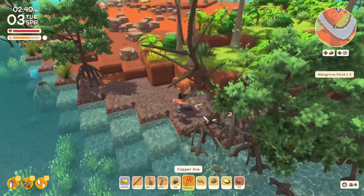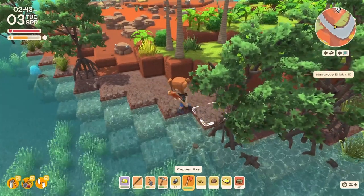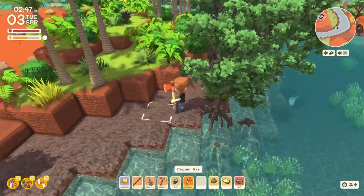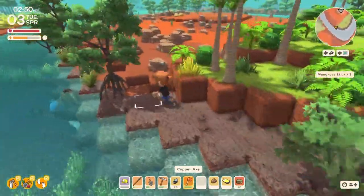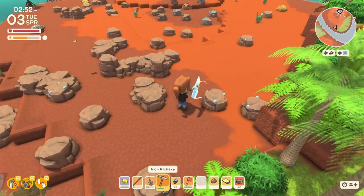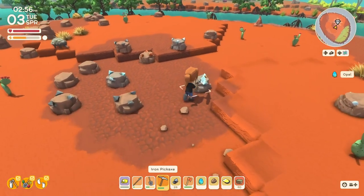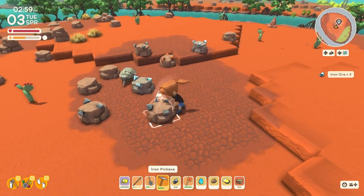Aside from sprinklers, I also want to start making lights. I don't actually have a crafting recipe for lights yet, but when I get it, I know I'm gonna need a lot of mangrove sticks. I have a nice little field over here. Let's see if we can find any copper. We got another opal — fantastic, you can always use those.